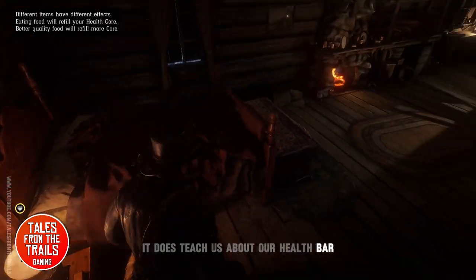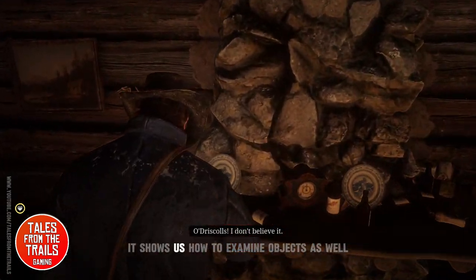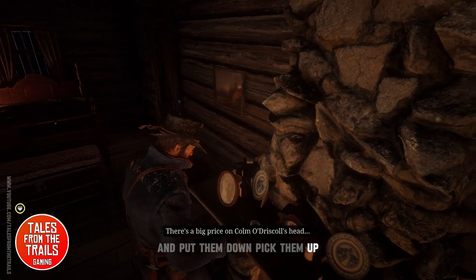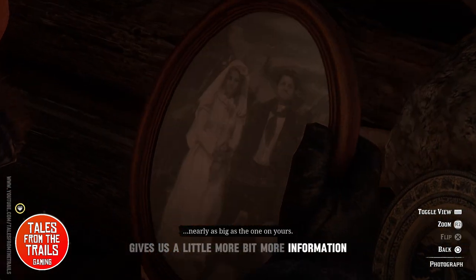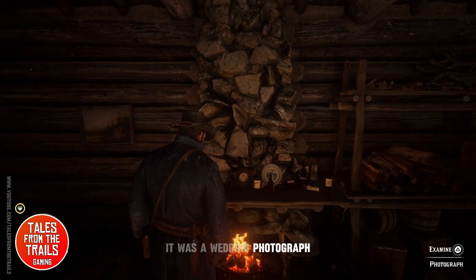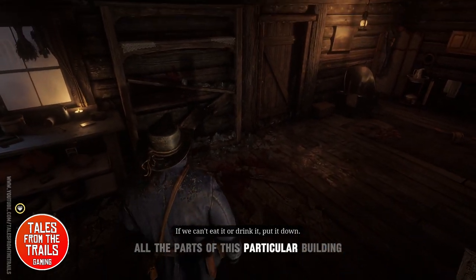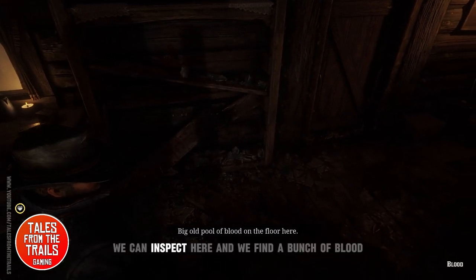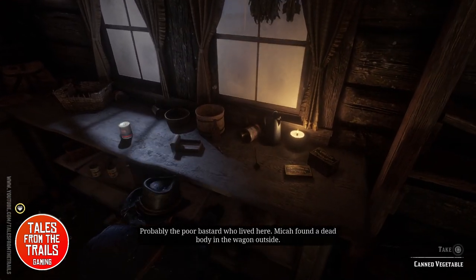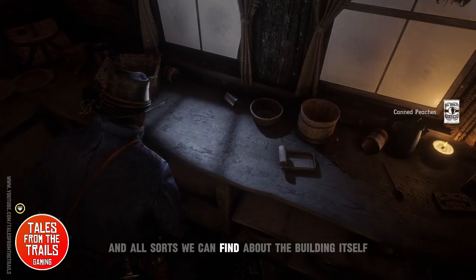It does teach us about our health bar and stamina bar as well. It shows us how to examine objects — we can flip them over, put them down, pick them up, and get a little more information. Here we find a wedding photograph on the back. We can also inspect a scene and find a bunch of blood, which continues a little conversation.